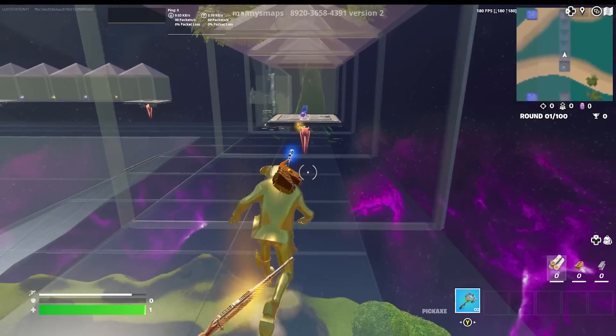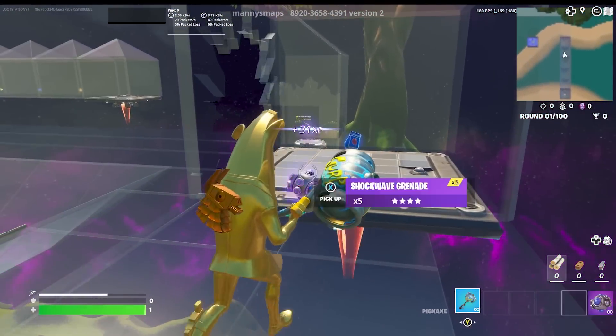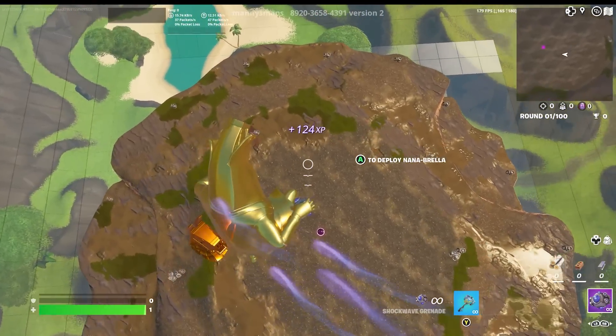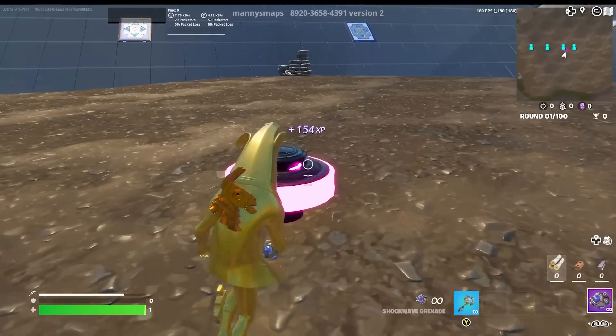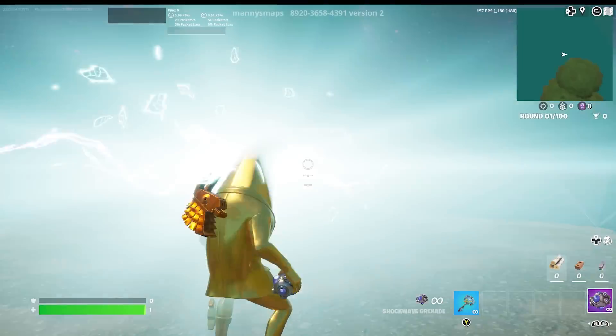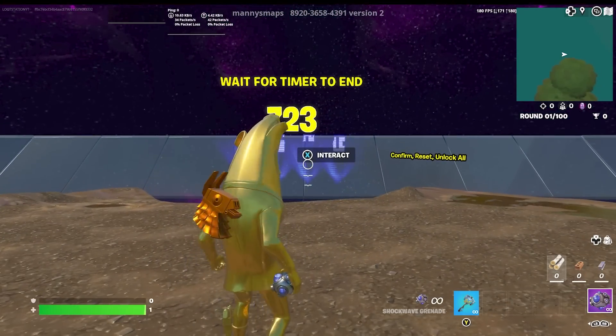Once you load up, you want to go over here and pick up the shockwave grenades. Then you want to come out of this hole right here and shockwave straight into the middle. I'm already starting to get XP, as you can see. Now you want to go by this pinball right here and do an emote, and a button should appear right there.